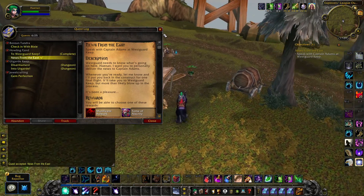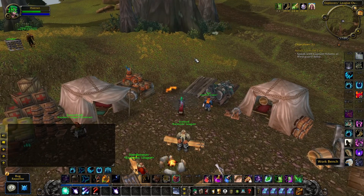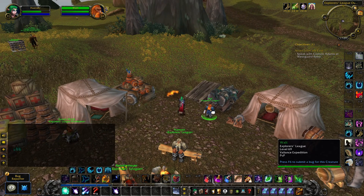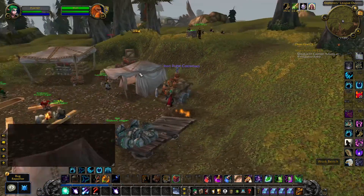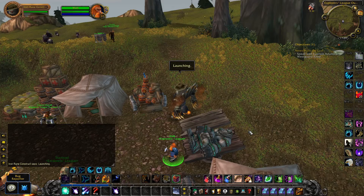If you want to get to West Guard Keep without much effort, just complete every quest of Explorer's League Outpost until you have the quest 'News from the East.' Then you can talk to Walt and he will send you on a golem that flies across the fjord all the way to West Guard Keep.